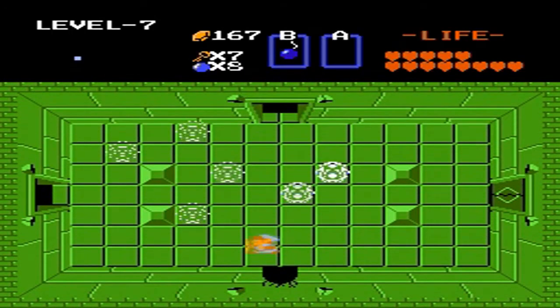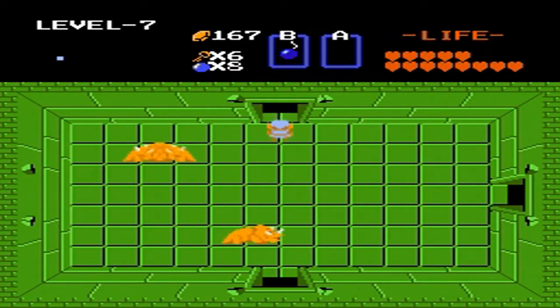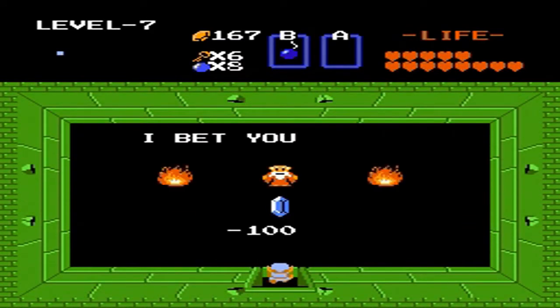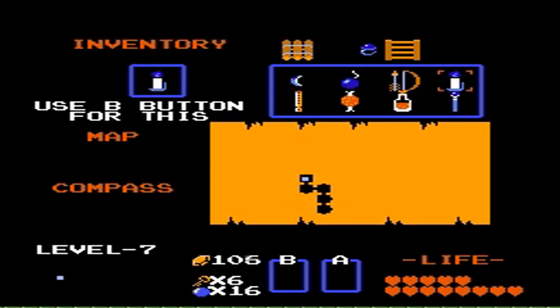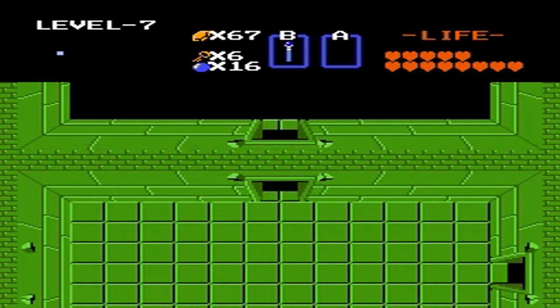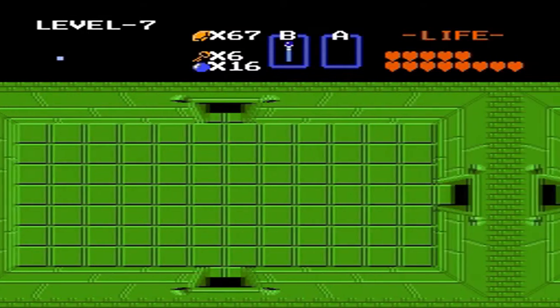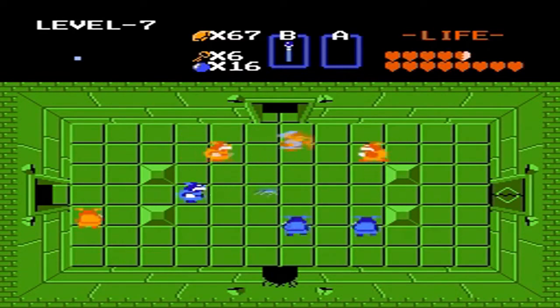Dungeon number 7 is really easy. It's full of moblins, and moblins can be taken out with a variety of weapons. Here's our second bomb upgrade — make sure you come into this dungeon with 100 rupees and you will have 16 bombs, which is great. We're going to need every single one of them for dungeon number 6.